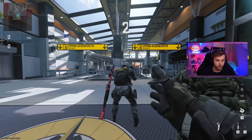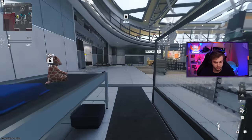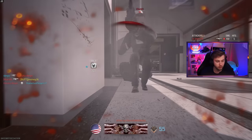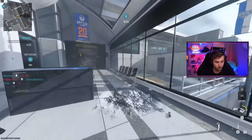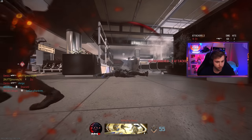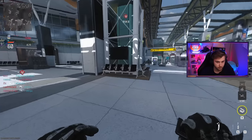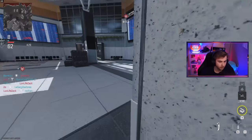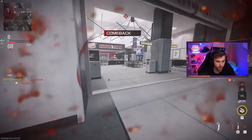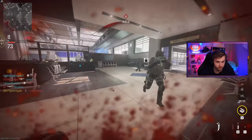Maybe stuns then. After lobby shopping for a bit, I could not find any maps better than Terminal, so I came crawling back. I stunned somebody — there we go, hopefully that counted. Stuns are definitely the way to get this done because you can visibly tell that they've been stunned, and it helps you close in the gap.